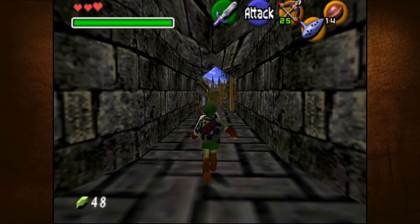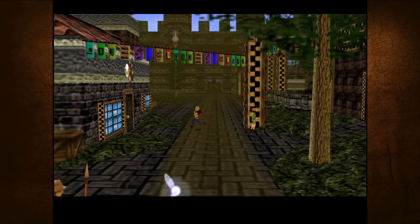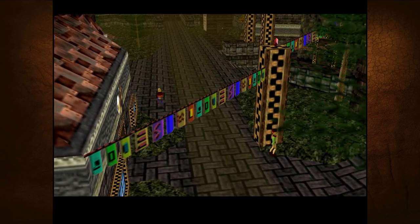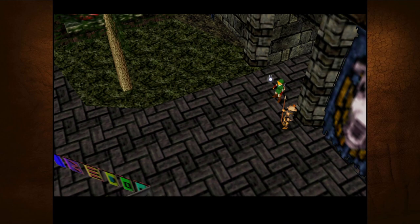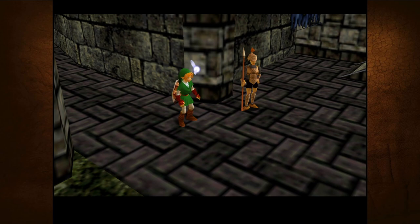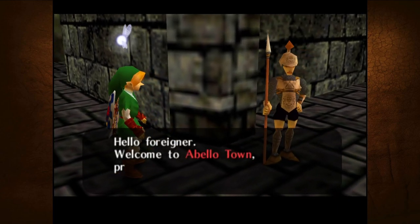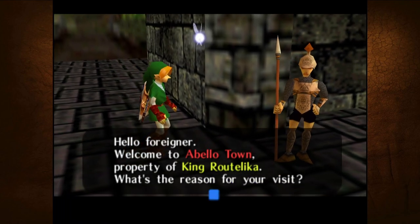I get so sidetracked so easily - I need to stop doing that. Castle first. There's another item shop and another market, it seems. Hey, Mr. Guard - I'm gonna name you Eric. How you doing, Eric? He doesn't like his name. 'Hello, foreigner. Welcome to Abellotown, property of King Rautelica. What's the reason for your visit?'